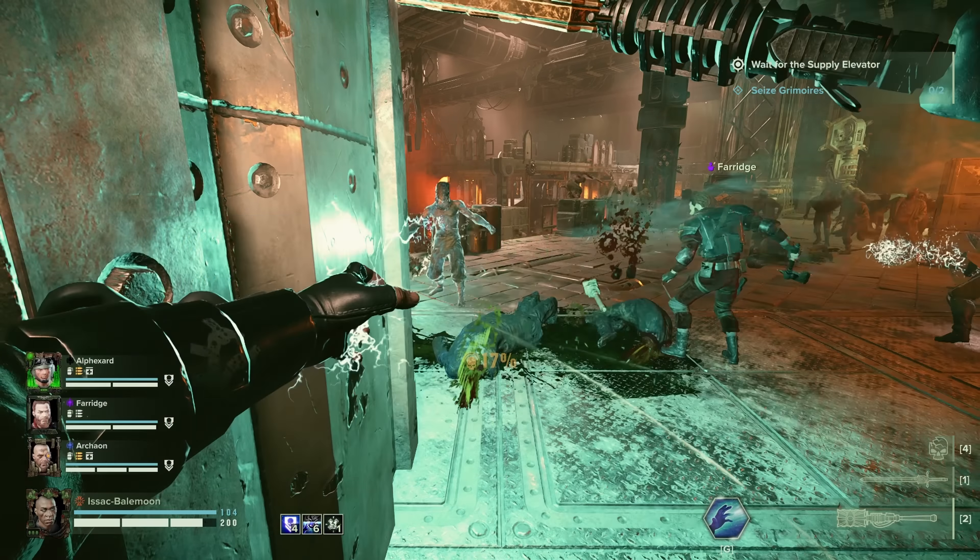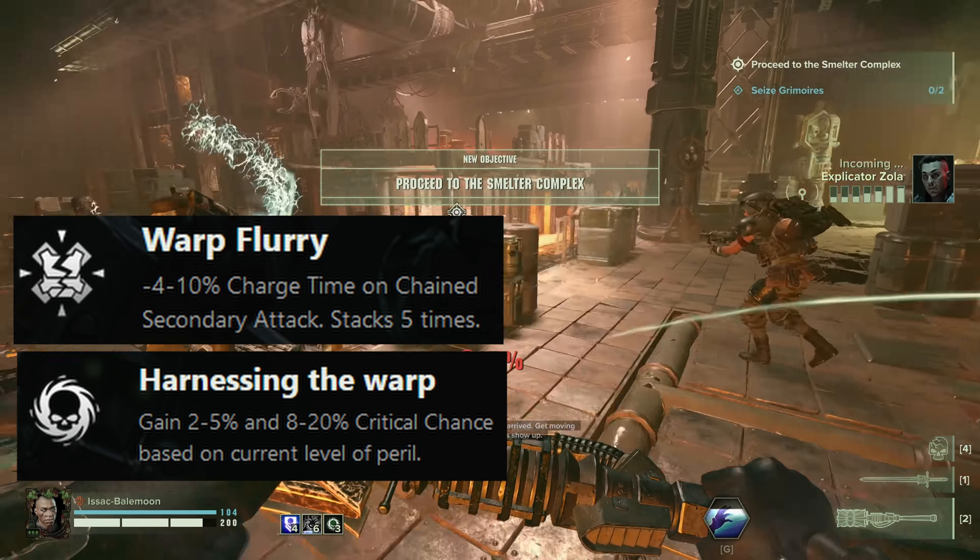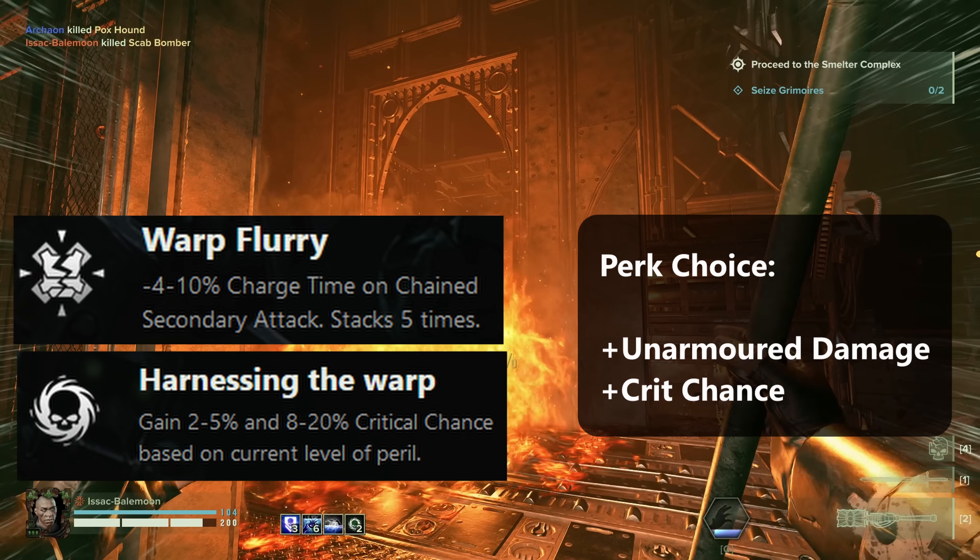For our first build, we lean into maximising the Surge Staff's strength in Flak armour destruction — this is the Lightning Rod build. This build makes use of Warp Flurry for the incremental DPS as you chain cast, making even lower charge attacks more and more lethal as you chain attacks together. Harnessing the Warp will be your next blessing of choice. Even though crit damage isn't particularly powerful against Flak, we want to build as much damage potential as possible. For perks, we take plus Flak damage and plus elite damage, since most elites are also Flak enemies. We don't go for plus crit chance because crit damage isn't as valuable in this build — instead, this combination offers plus 37.5% more damage against maulers, Flak ragers, gunners, and shotgunners, giving you the potential to even 2-shot a primary target mauler if you roll high on damage without critting.